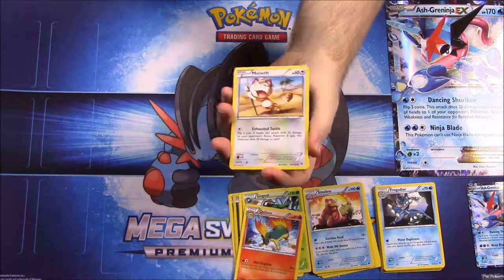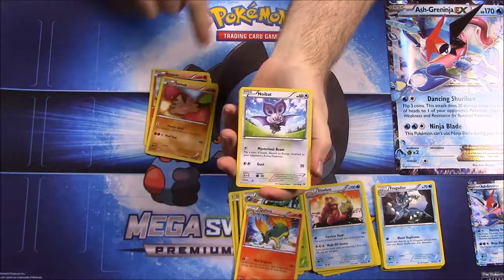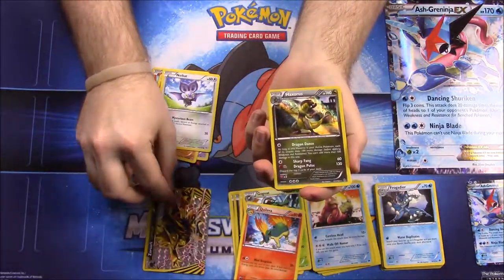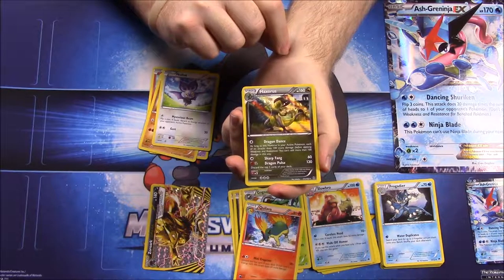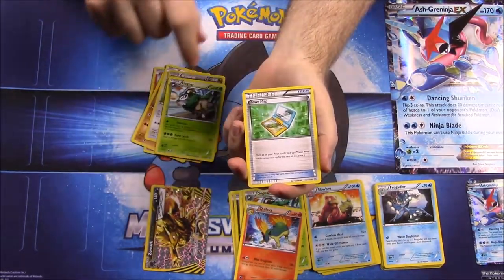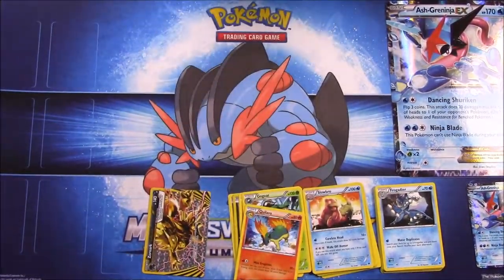Final Breakthrough pack: Meowth, Pansear, Ralts, Swinub, Noibat, a Zoroark Break — that's awesome, I don't think I have that yet. Haxorus — I've never seen that one, I know it's Axew's biggest form though, so that's cool. Gogo, Town Map Trainer, and a Beedrill. That's all the cards out of this Ash Greninja box.